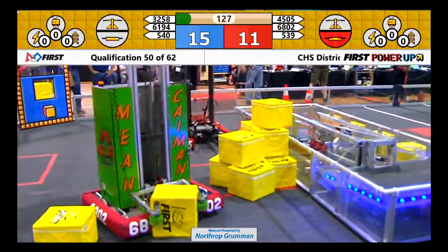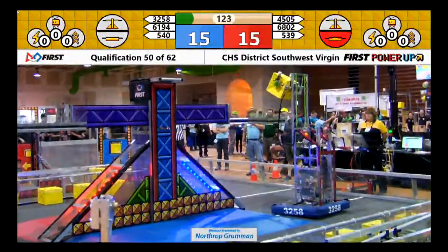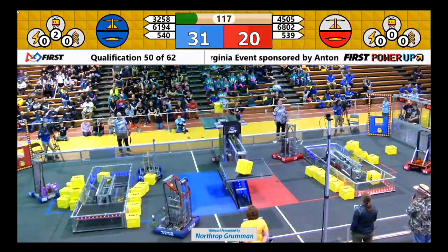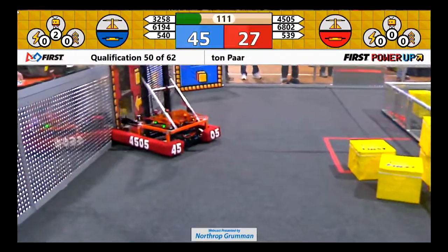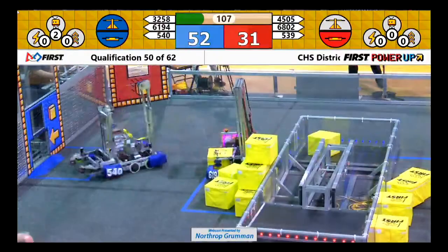Red has gotten their switch, starting to get points. Blue has gotten their switch, and blue is going for the scale, so they've gotten both. Team 6184 is feeding the exchange for the blue alliance. Team 4505 is feeding it for the red. So we have similar strategies — feed the exchange, get those power-ups, get the vault filled quick.